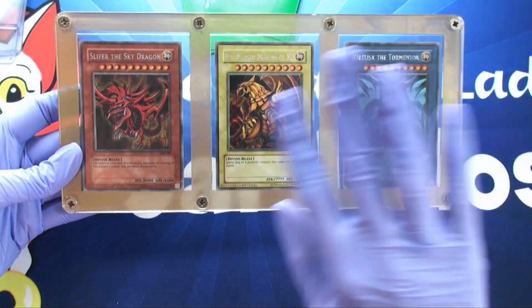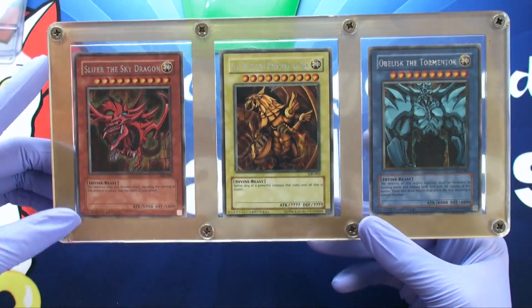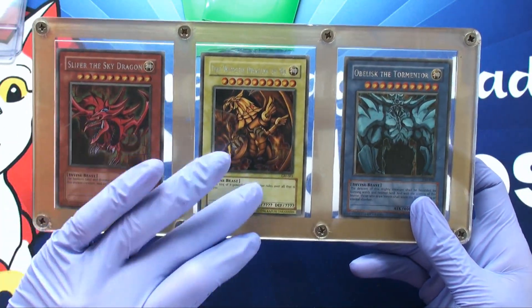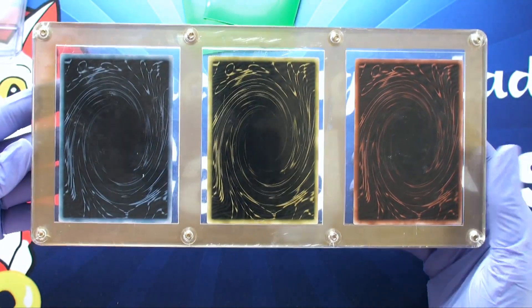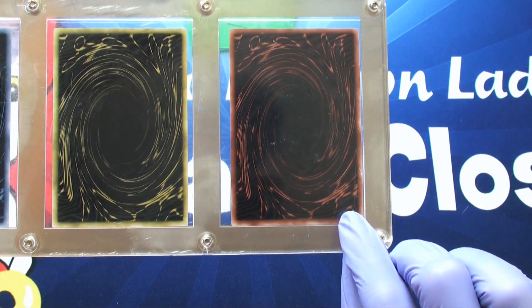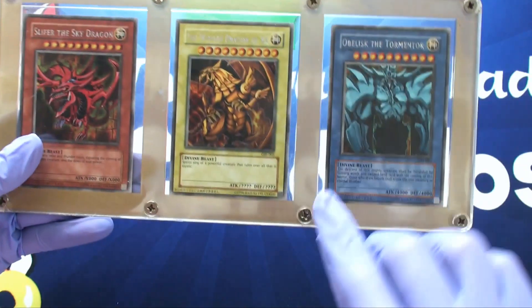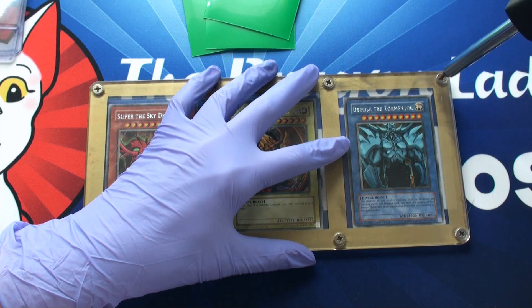You will notice that being promos, these were not legally playable in the game. They all have different colors so they're not the standard effect monsters. Osiris is red, Ra is yellow and Obelisk is blue, and behind they're the exact same - you can identify which cards they are by the color. They also do not have the official Yu-Gi-Oh! logo on the back, but these are still actual licensed cards as you'll see in the corner. We'll take a much closer look once I remove them.